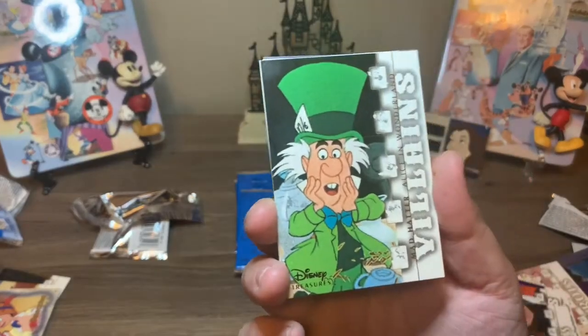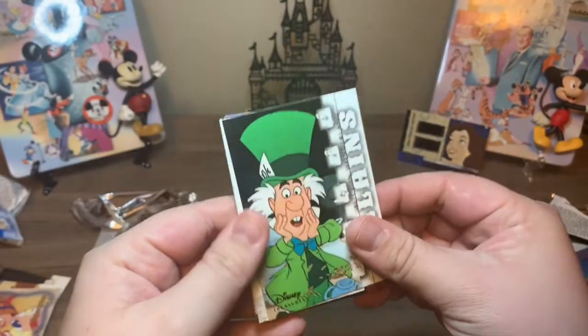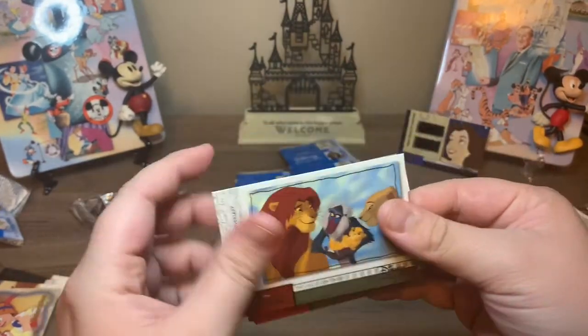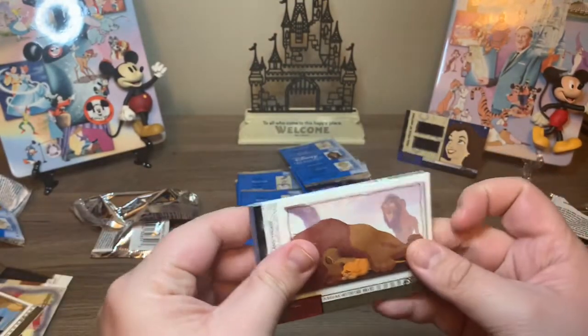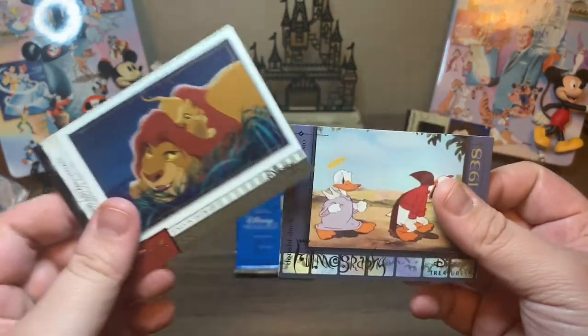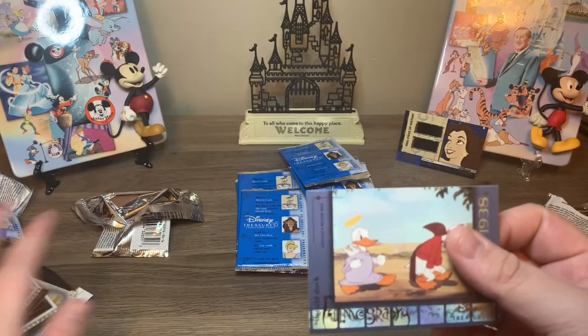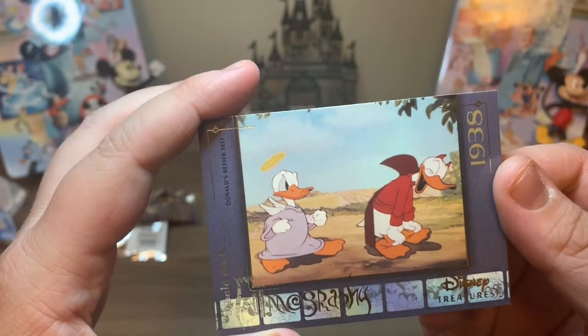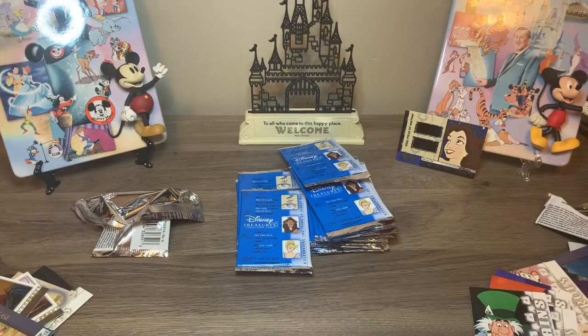Okay, so this one we have the Mad Hatter. This is another Lion King anniversary card. And another Lion King anniversary card. And another Lion King anniversary card — geez. And then this is Donald's Better Self, another filmography card.